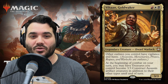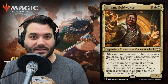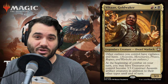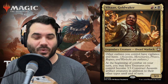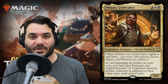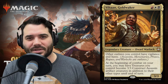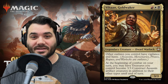Vihan grants assassins, mercenaries, pirates, rogues, and warlocks all vigilance and haste. At the beginning of combat on your turn, you may have treasures you control become 3/3 construct assassin artifact creatures until end of turn. Working in tandem with Olivia, you could turn treasures into 3/3 construct assassins, swing with them, then sacrifice them to add +1/+1 counters — and keep buffing them turn after turn, which is a unique spin on animating treasures.